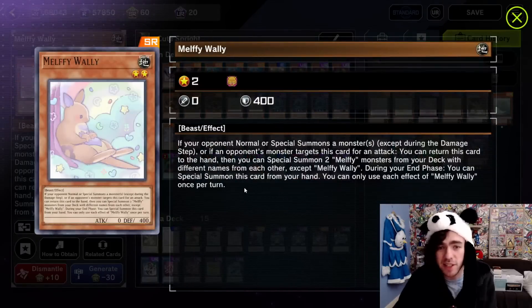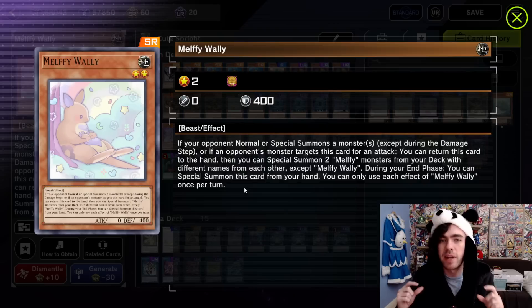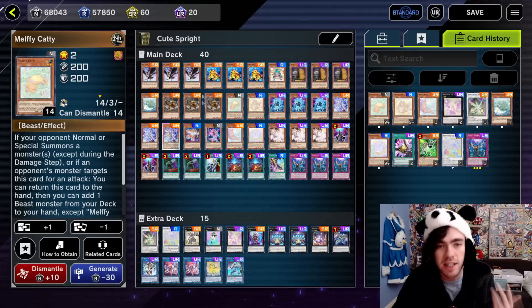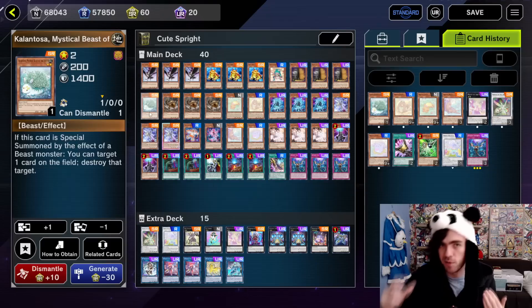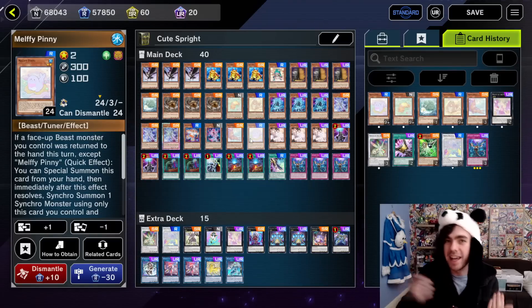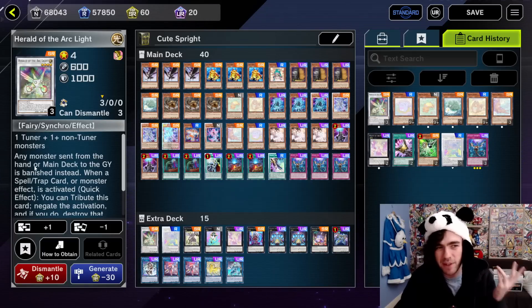Wally is a card that basically, if your opponent ever normal summons or special summons a monster, you can return this card to your hand and in doing so summon out two Melfis from your deck — a copy of Melffy Puppy and a copy of Melffy Catty. Then if your opponent summons another monster on their second summon for the turn, these two cards return to your hand: Puppy summons out a copy of Kalantosa from the deck, which pops a card on the field, and Melffy Catty searches a copy of Melffy Pinny. Melffy Pinny in hand can then be used as a quick effect to synchro summon straight into Herald of Arclight, giving you your floodgate on the field.